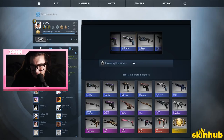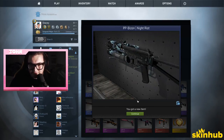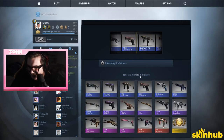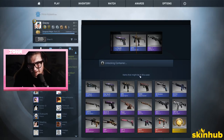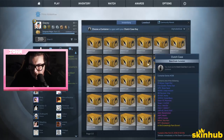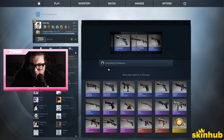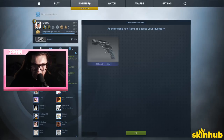Most of the SG skins are ugly. This one looks ugly too. So what were you saying about Juicy's unboxing? He got all blues and purples. All we gotta do to beat Juicy is get one pink — that's like a 13% chance. You need to try different ways of opening.